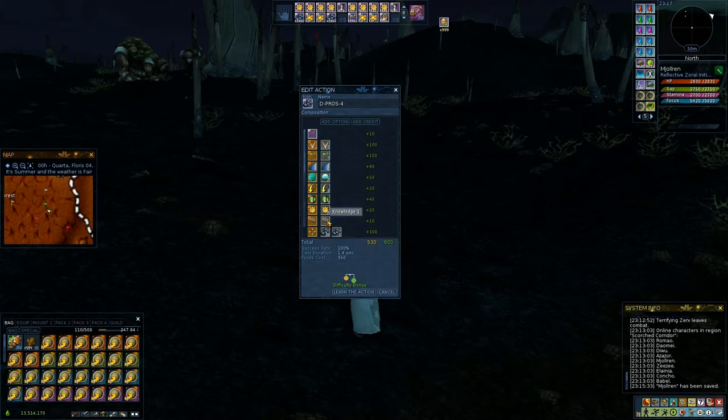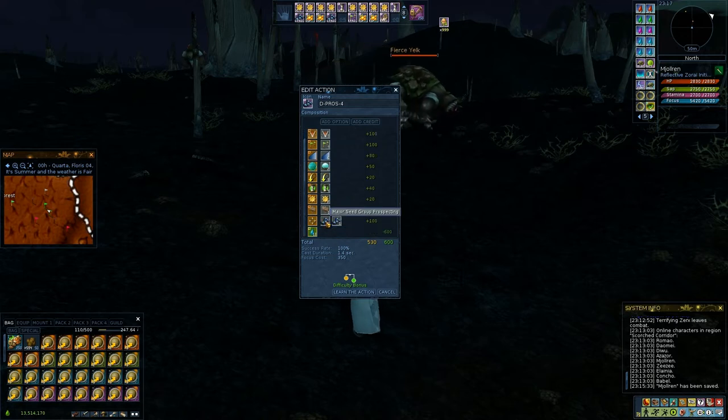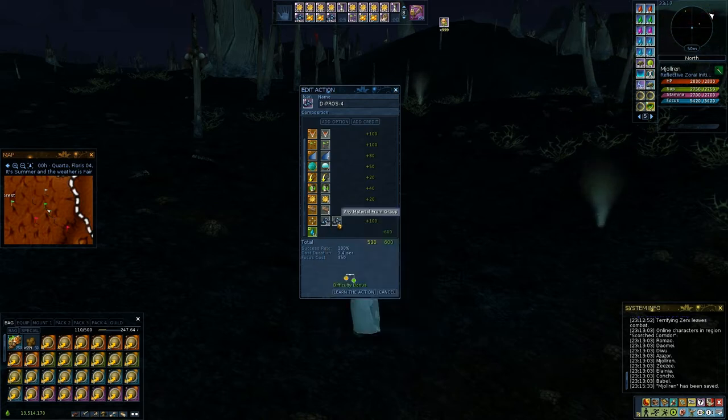It doesn't really matter what knowledge you use. If you use knowledge 3, you're going to see the material grade right when you pop it; otherwise you'll just know you popped this or that. At high level, you're expected to have all the specializations for prospecting — all the minor and major, and the subtypes, and so on. For this example, I'm going to dig seed, but it doesn't really matter.